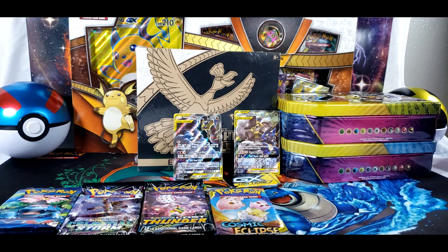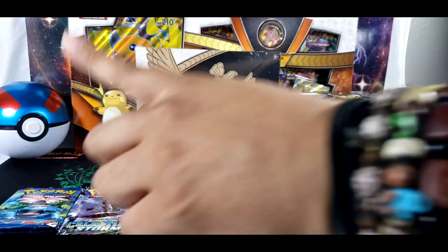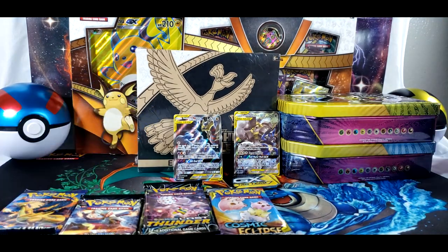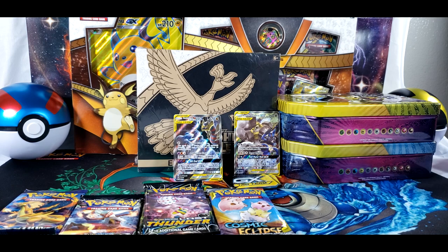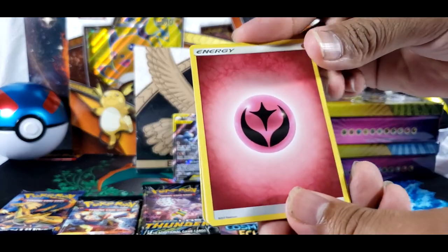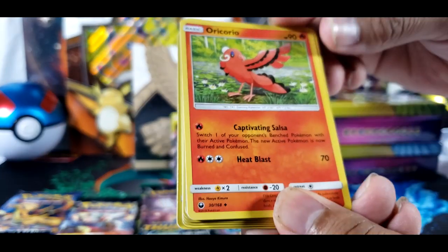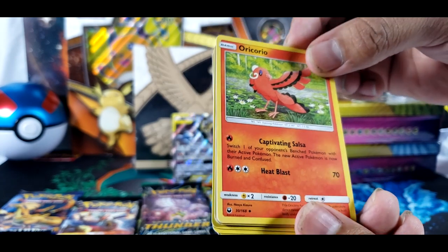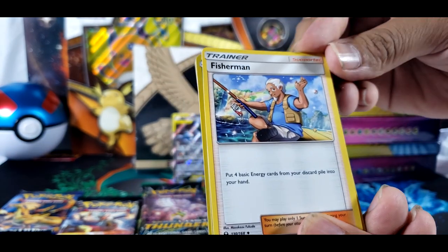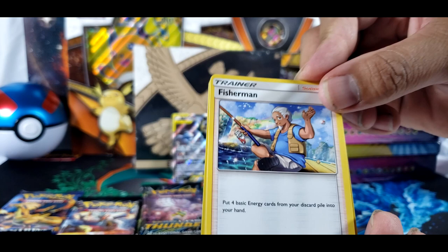Let's start with — I'll open the Celestial Storm pack. Let's see what we get. First card we got is a green card. We got Fairy Energy, Oricorio, Pupitar, Fisherman with his army of Magikarps and Goldeens. Deadly, deadly Goldeens.